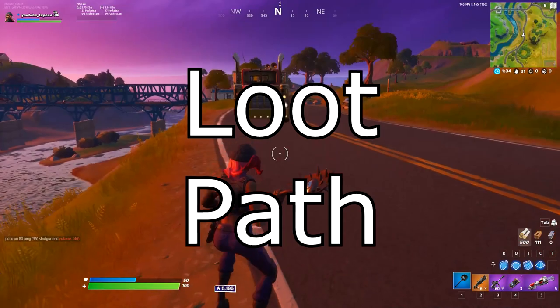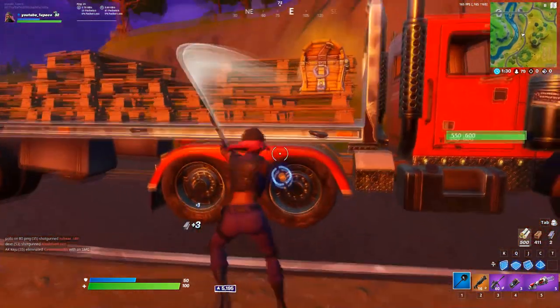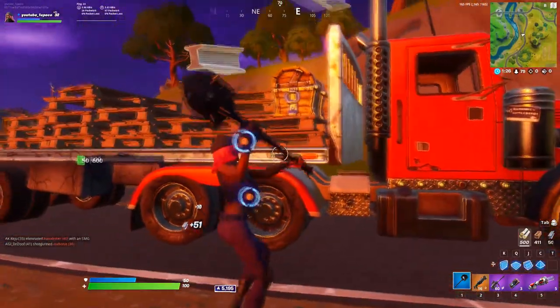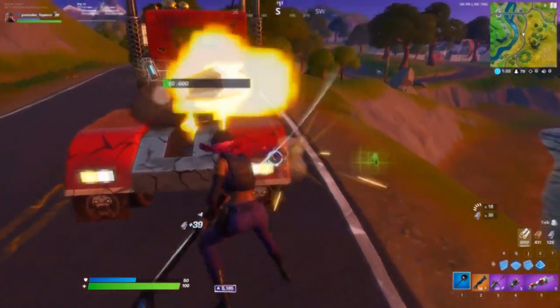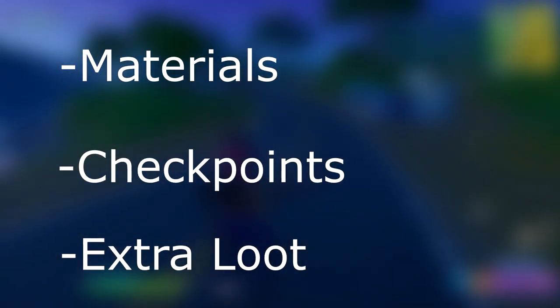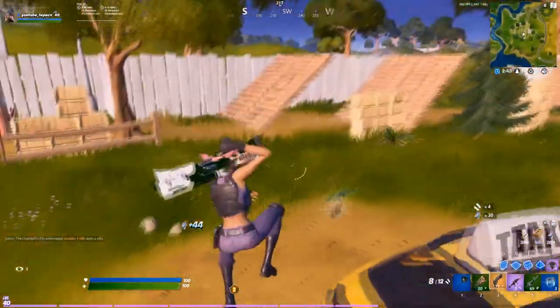I highly suggest creating multiple loot paths for different zone locations. You can have a bad drop spot with little loot but an amazing loot path. A good loot path will help limit RNG and help you play more consistently. For an efficient loot path, we're going to look at several factors: good accessible materials, establishing checkpoints, and additional loot.